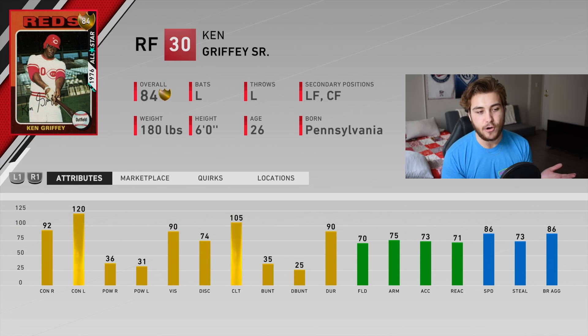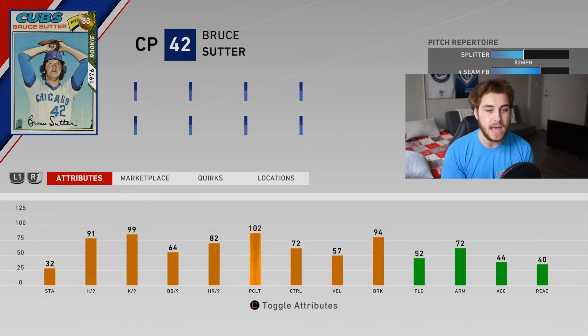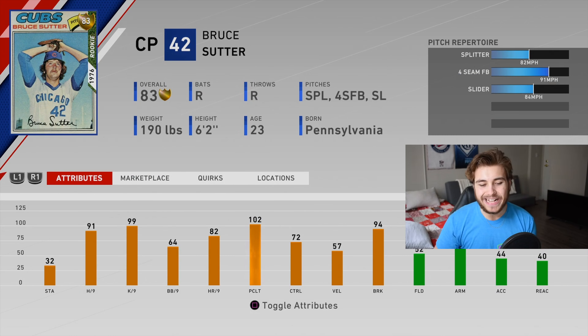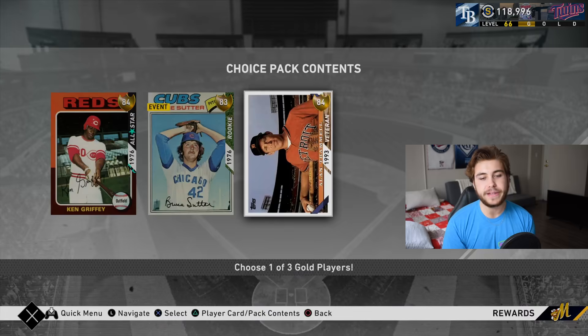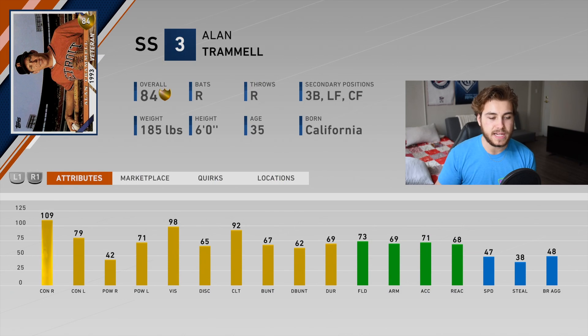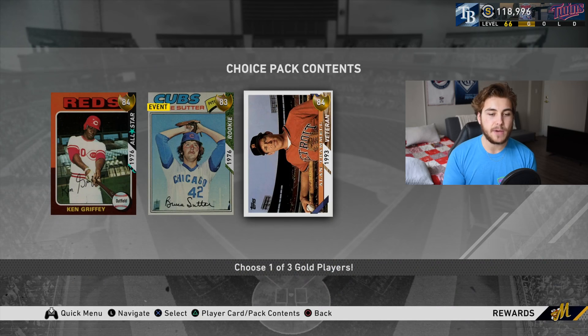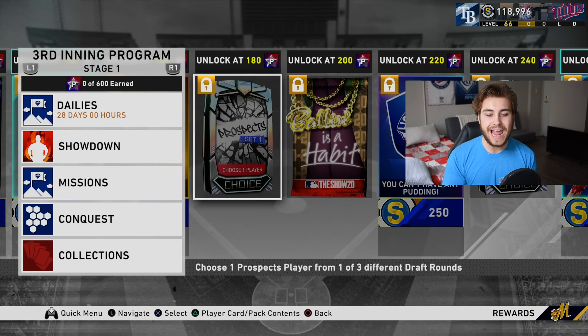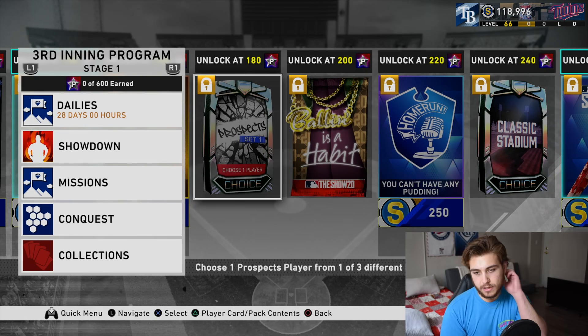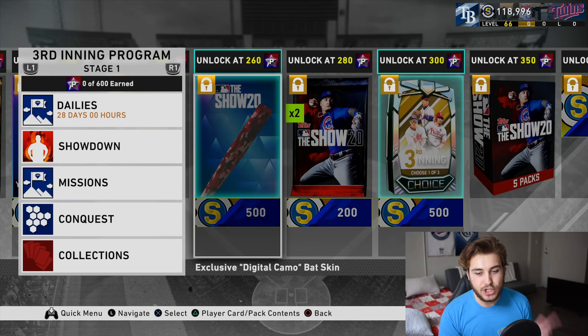At 150 points we get Kangaroo Senior - 120 contact versus lefties but literally no power whatsoever. I haven't tested cards with only 30s power this year. We also have an 83 Bruce Suitor brand new flashback with 91 hit, 99 K/9, 64 walk, plus a splitter, four-seam and slider. Then there's an Alan Trammell at 109 - 79 contact, 71 power against lefties, silver defense at 73. Those are the henchmen at 150 program stars.